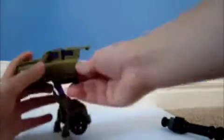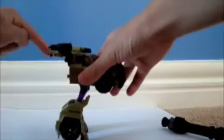This just fits right onto here. Now onto the transformation — you just grab this here and pull it down to form his legs. Then just take off his cannon, lift up these panels, and fold it down. And then you can see his head — he's got kind of big eyes, but it does look good on him.